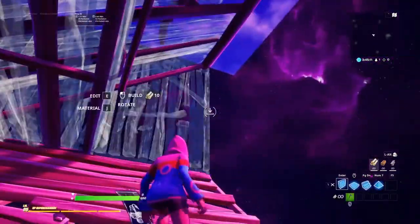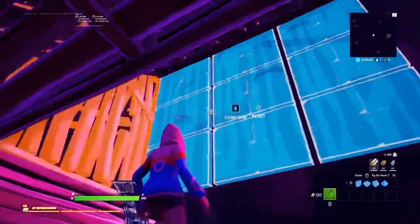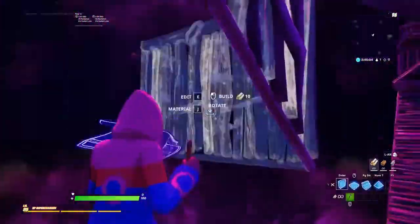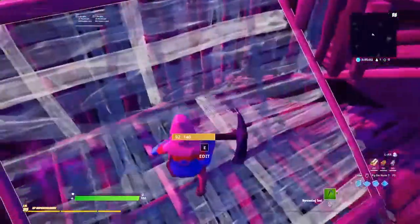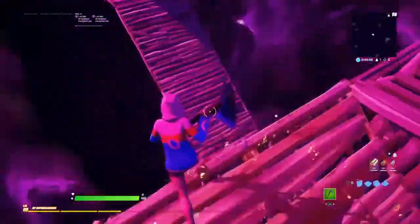You have to edit it like that, and then put two walls like that, and then the cone up there. Then you want to edit that wall like that, and then place a wall there, a floor there, and a stair there. Not hard — it's very simple and easy to do.